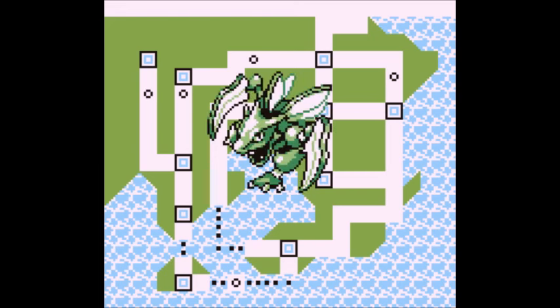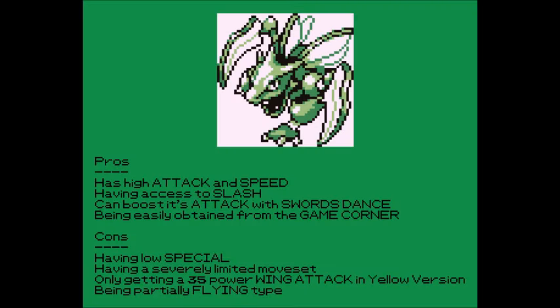Up next is the third best bug type in all of Gen 1: Scyther. Despite having the second highest attack of every bug type, Scyther has the most limited moveset of any bug type, which is kind of sad. Scyther has 70 HP, 110 Attack, 80 Defense, 55 Special, and 105 Speed. It might sound powerful, but Scyther can't make the most of its sky-high attack due to its moves.